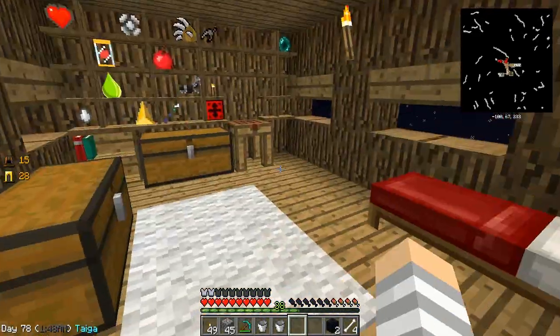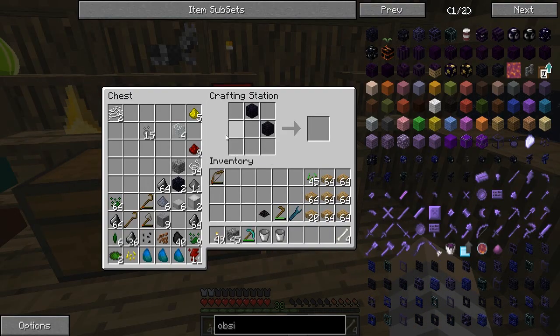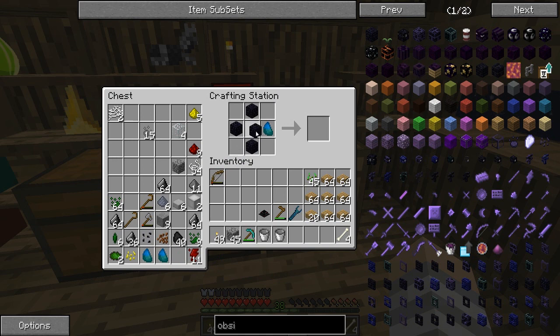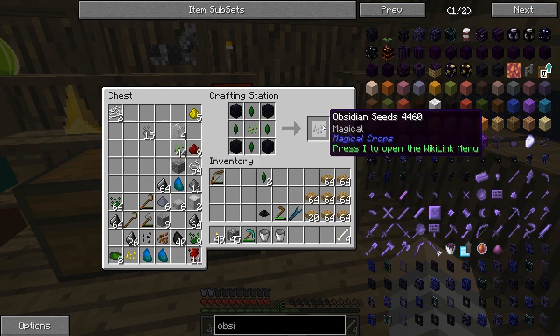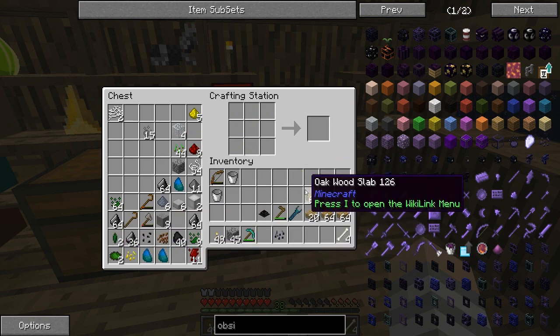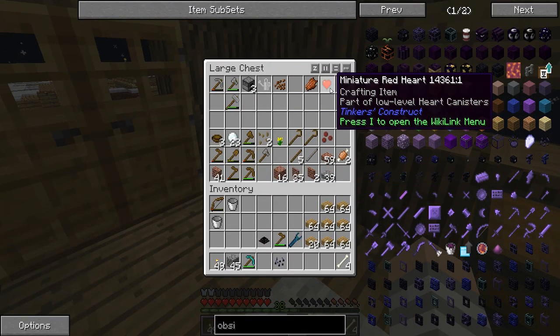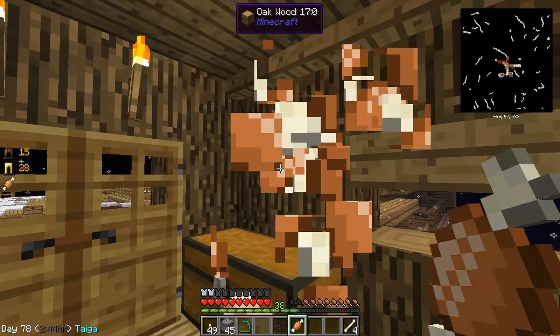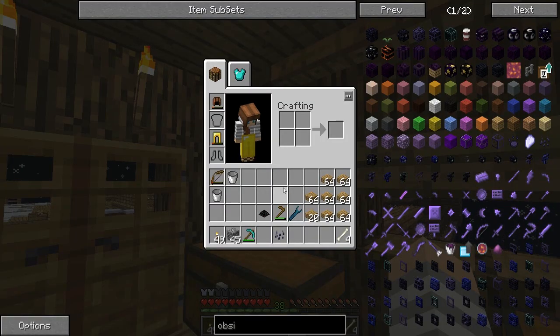I'm going to grab another thing of lava so we can get everything going again, and then I am going to create this little seed that we need. Let's fill that up again — I think that one's full too. Now we don't ever have to do that again because we are going to have a seed. Here's our other two — I think we take our regular one, no not there, and then we take these. Oh there they are — we have obsidian seeds! I don't know what that means but I'm excited!